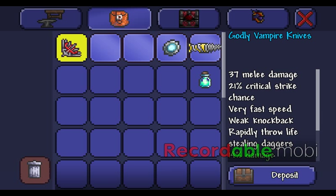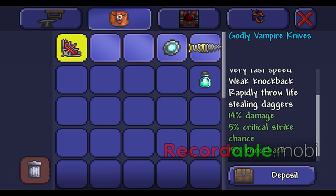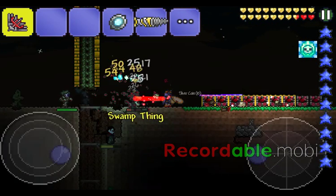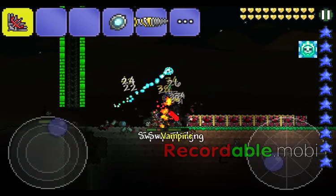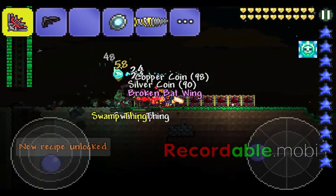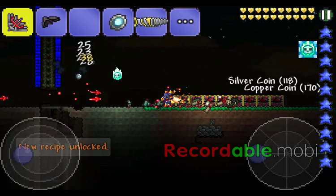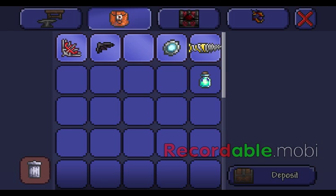That's why it's harder to do. It does 37 melee damage and it's Godly, and it throws life-stealing daggers. As you can see there's a red line going back to me as I hit them - that is because I am getting health back from hitting them. The next weapon - oh, you guys already saw it.